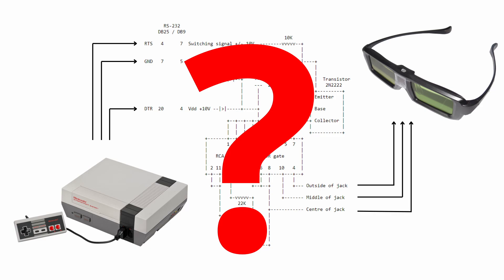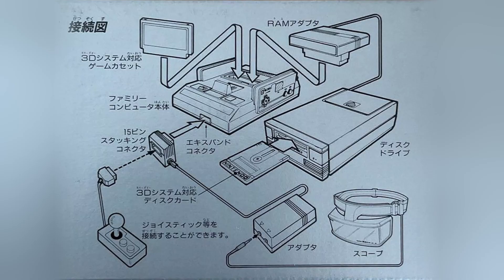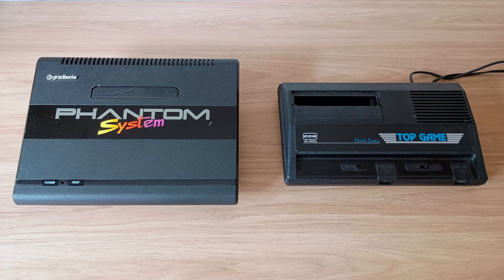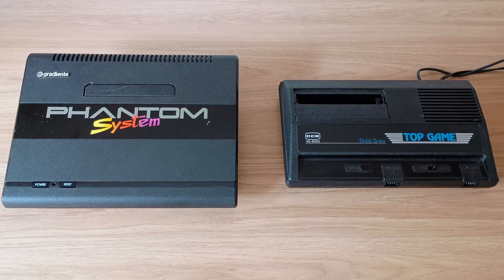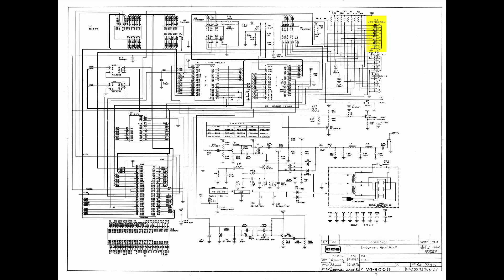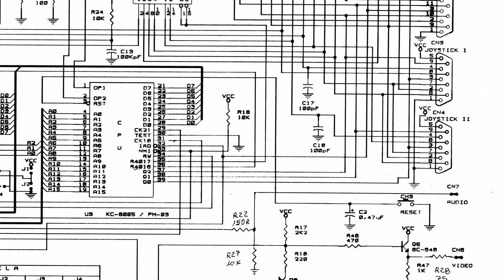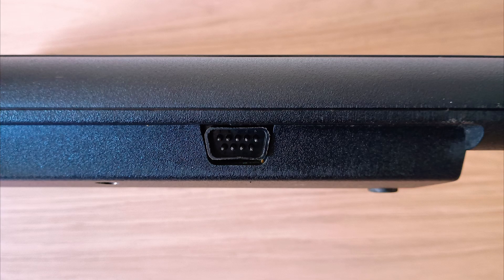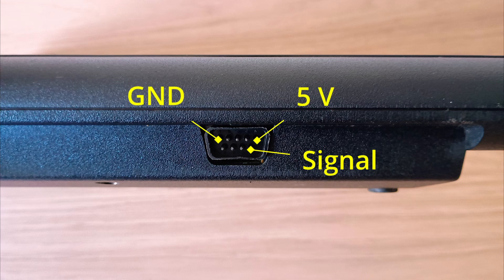The question was how to access the control signal. The original Famicom 3D System connects to the expansion port in the front of the console — the signal comes from pin 11, connected to OUT1 in the CPU. So I looked into the schematics of both of my Famiclones: the Gradiente Phantom system and the CCE Top Game VG9000. The VG9000 had the 15-pin expansion port available on the board but no connector. Looking closely, the OUT1 pin in the CPU is connected to pin 9 in the DE9 connector for the second controller — and the same happens on the Phantom system. All I had to do was draw the signal from pin 9 on the second controller connector, plus 5V and ground from pins 5 and 1 respectively.